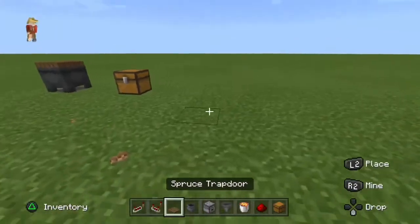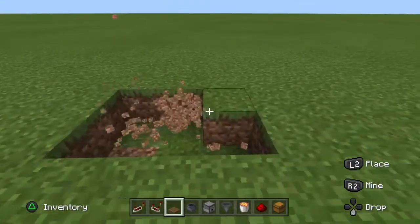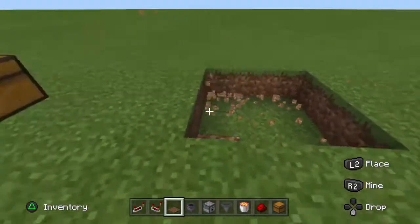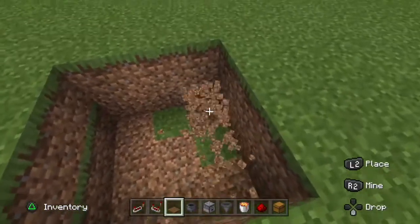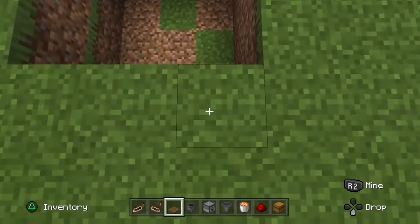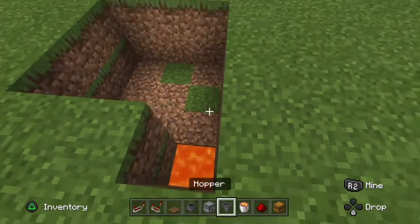To start off, you'll want to make a 3x3, just like this — go 1, 2, 3, just like that. You should make a square. Once you've made the square, just do one more layer down like this, which will make a 2-deep square. Then go 1, 2, 3 like that. Place your lava in like that.